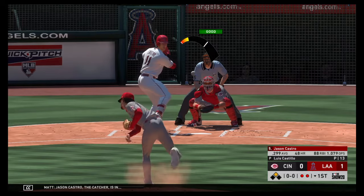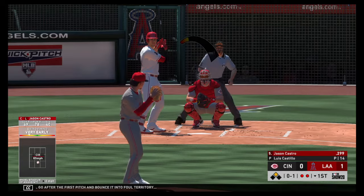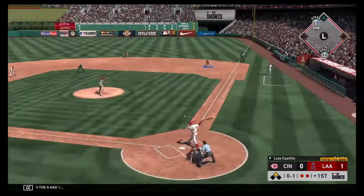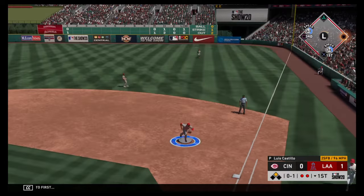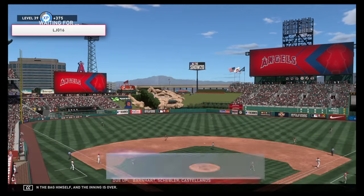Jason Castro the catcher is in, as he'll go after the first pitch and bounce it into foul territory. Ready with the 0-1 — hit to first. He'll step on the bag himself and the inning is over.